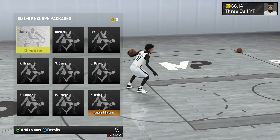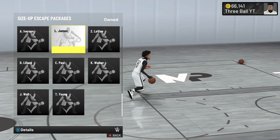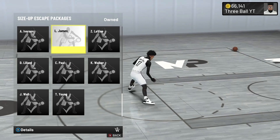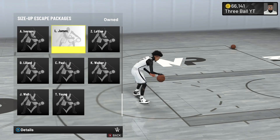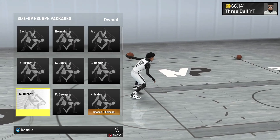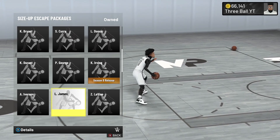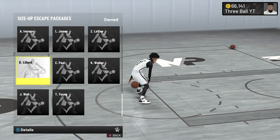For your size up escape package, this determines how fast your player escapes from dribble moves. Below a 70 ball handle, use Normal. At 70 ball handle, use LeBron James — you get a good behind-the-back and that overpowered Allen Iverson step back from 2K20. At 75 ball handle, the best is Kevin Durant — a really fast pullback move. If you don't like KD, LeBron James also works at 75.